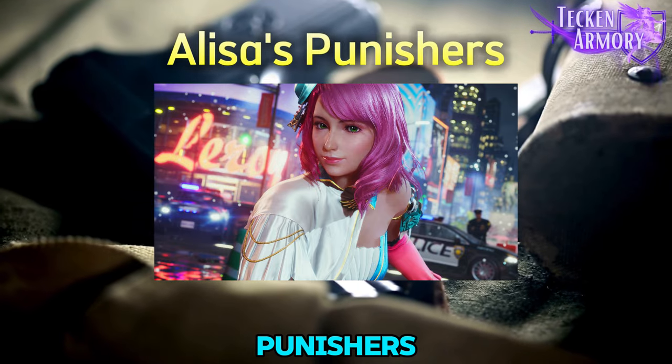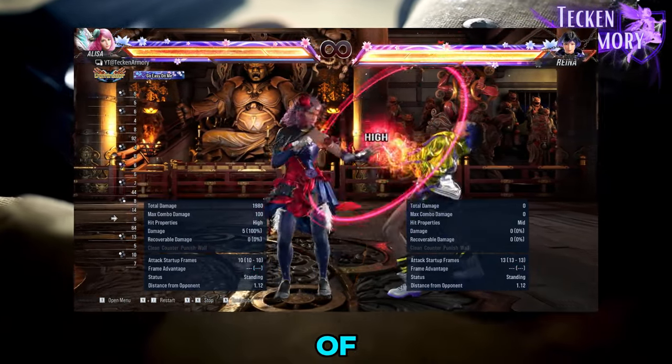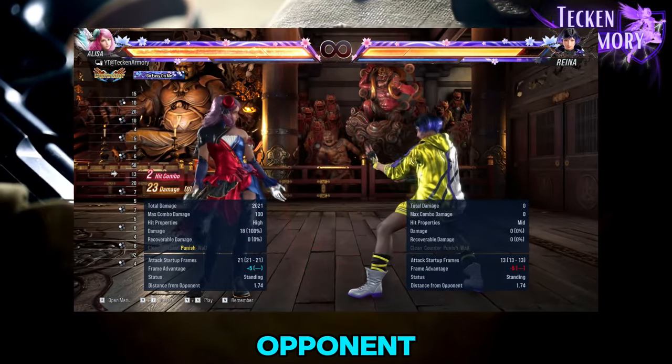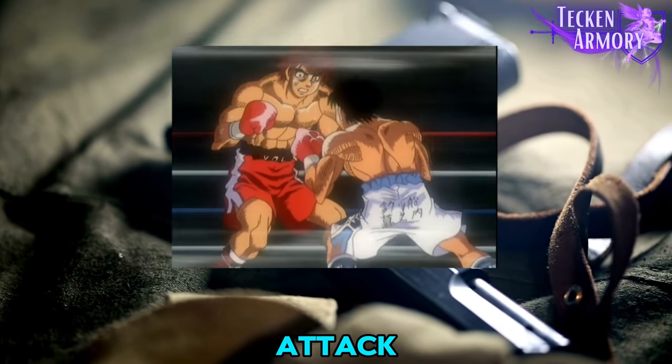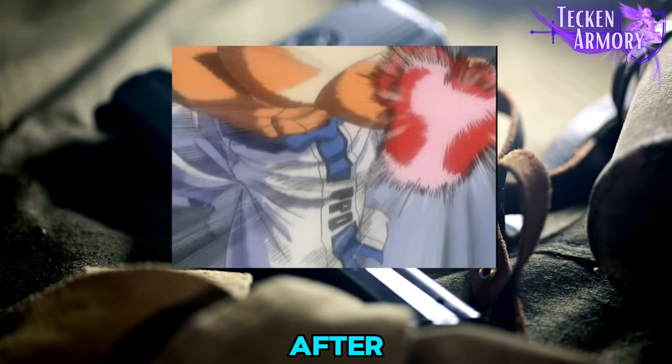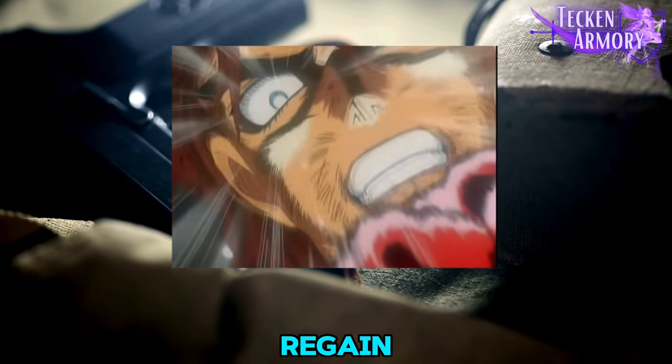So what are Punishers? Punishers are considered to be the fastest moves of a character that is used to punish your opponent on block and on whiff. A punish is your attack, typically executed after a block, ensuring it lands on your opponent before they can regain their guard.